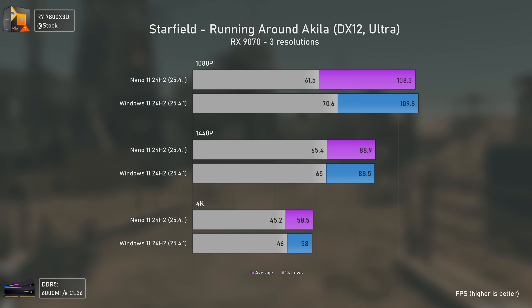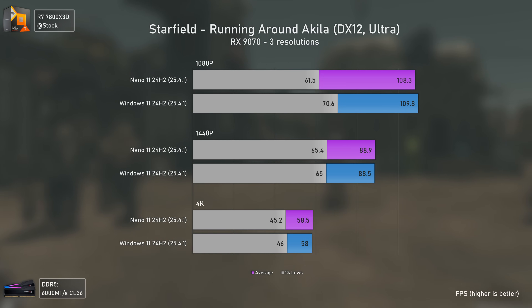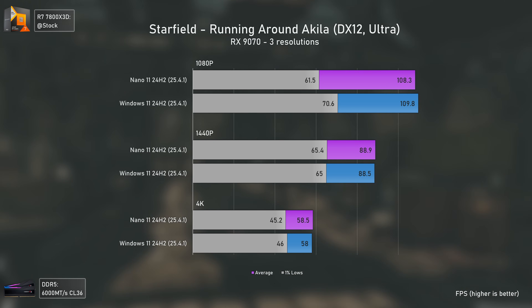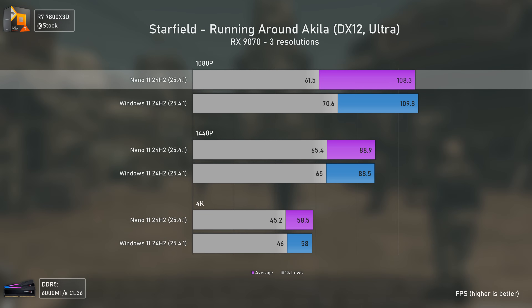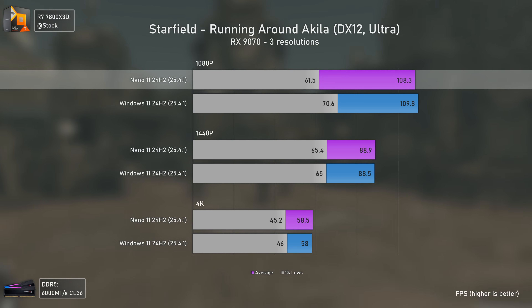The last game benchmarked is Starfield in Akila City. Things don't look well for Nano 11, which had three games performing slightly worse at 1080p and 1440p, and two more where the 1% lows at 1080p were lower than regular Windows 11. Odd, but I guess it is what it is — I'm just a messenger here, testing things for you to see how they work.